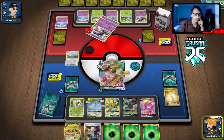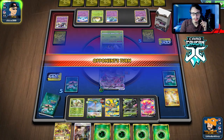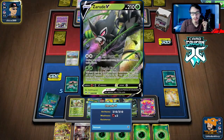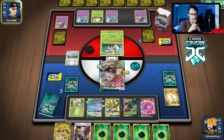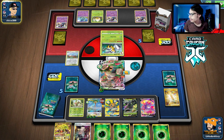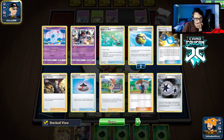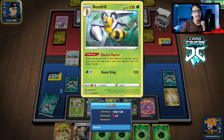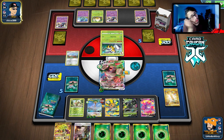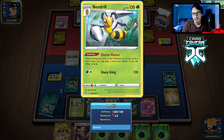We can make a comeback here — assuming we actually find one of our four Switches. We'd love to go into Zarude in a couple of turns to try to heal the Rillaboom. Beedrill has a Grass Retreat cost — this Beedrill Nidoqueen deck actually might be pretty cool. I might actually make a video on this. Maybe Nidoqueen, Beedrill, Glissapod could be a really fun deck.